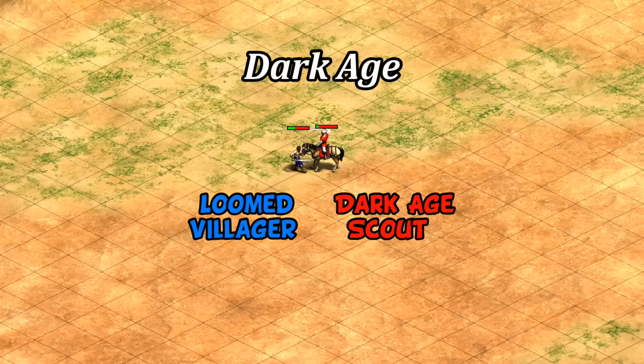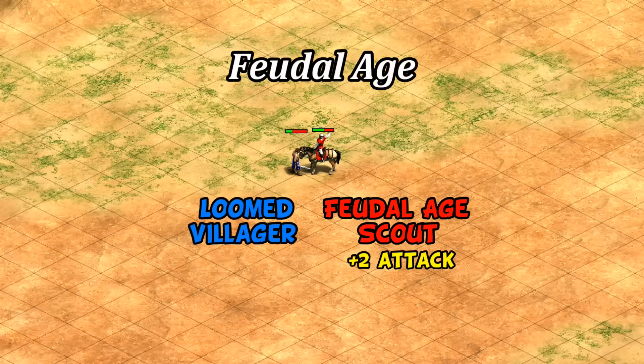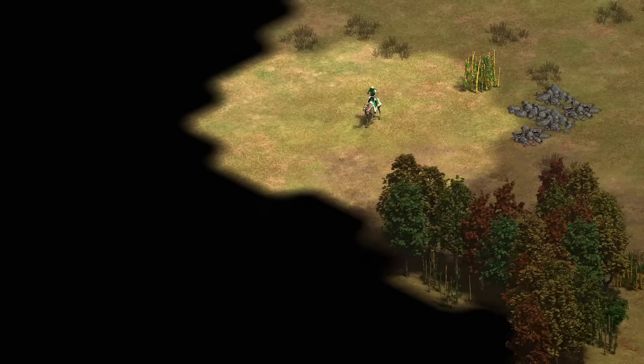Arguably an even more impactful change is to their attack. Scout cavalry in dark age deal three damage, which means a villager armored up with loom can beat a scout one-on-one. That dynamic reverses the second you hit feudal age, where scouts gain plus two attack. That's a bigger deal than it sounds, as you can start engaging isolated builders and potentially even kill them, leaving your opponent not just down a villager but also with a half-finished military building or an incomplete wall.